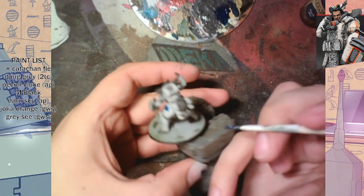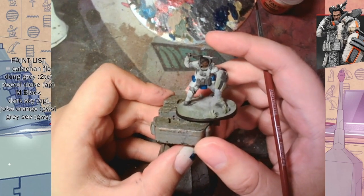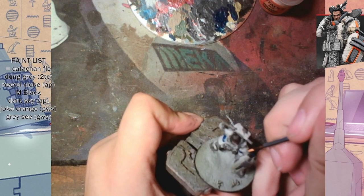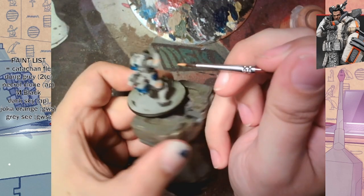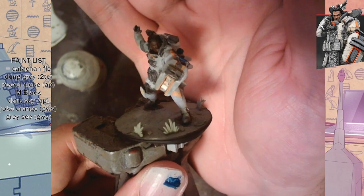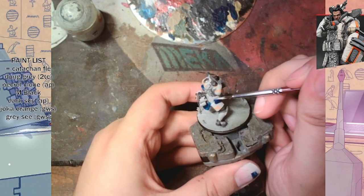We're changing up slightly because this model is slightly different than the one in the picture. To break up the plain white, I put on some really nice Midnight Blue from Army Painter — my all-time favorite blue. You have to see it in person to fully get it. Then we're using some Jacoro Orange to paint on the stripes on his armor. It comes out like a peach color and then you hit it with the highlight and it gives it that bright orange look. Painting orange, especially with Games Workshop paints, is really hard to do.